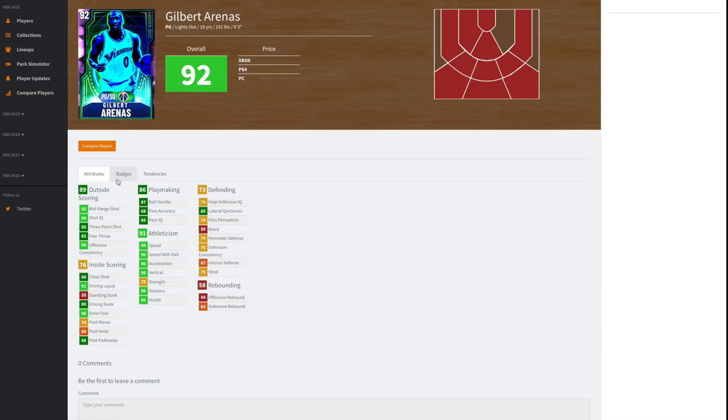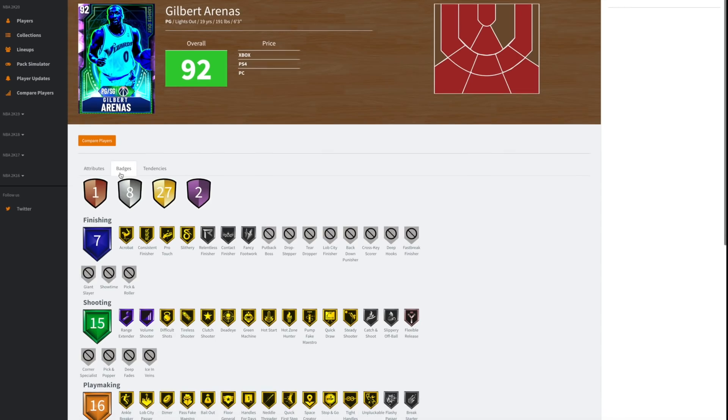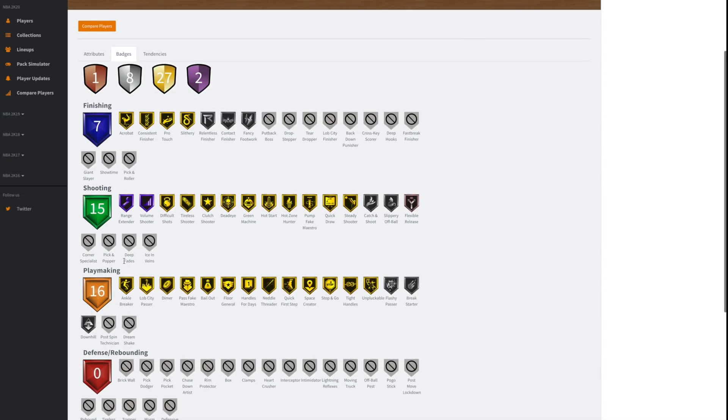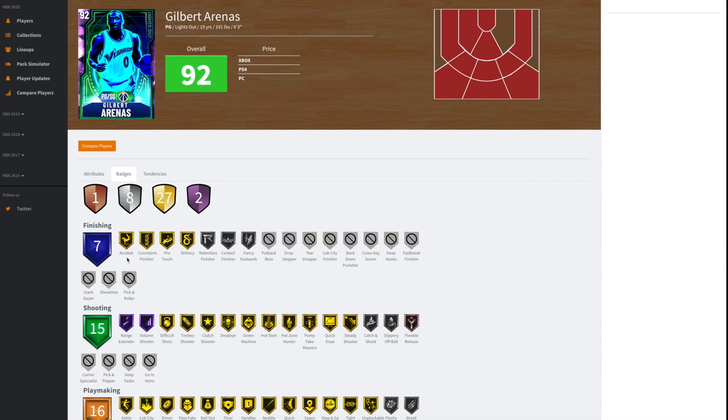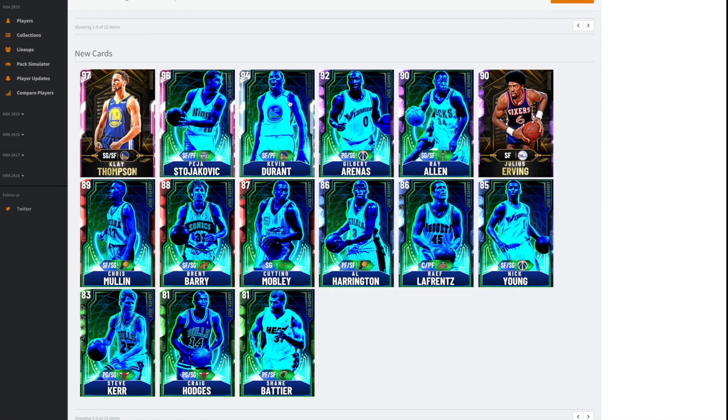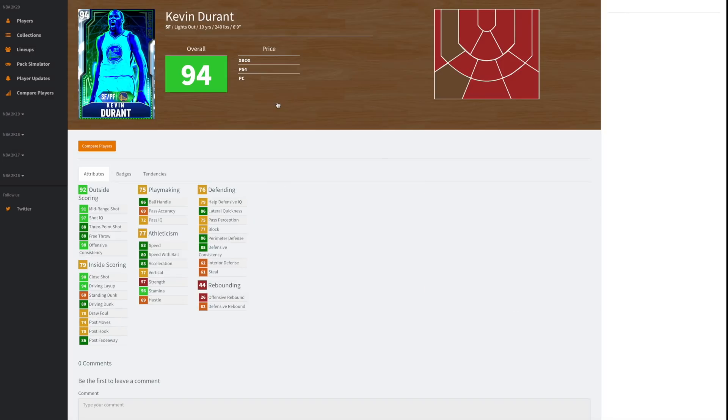Gilbert Arenas — for the first time with base 11 this year I think. He's got 90 speed, 90 speed ball, 90 acceleration, 87 ball handling, an around-the-rim dunk which is bad, a good mid-range shot, and a good three ball. He's got Quick Draw and Hall of Fame Range Extender. Quick Base 11 and Hall of Fame Limitless — we haven't seen this in NBA 2K20 yet. The Arenas is definitely going to be an interesting card and he's definitely going to be my starting point card.